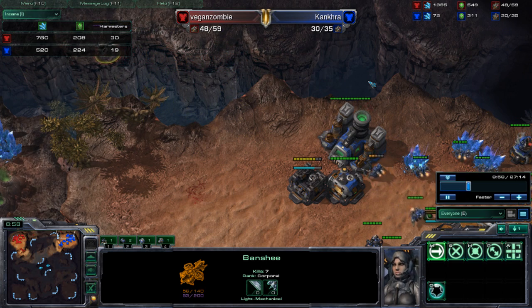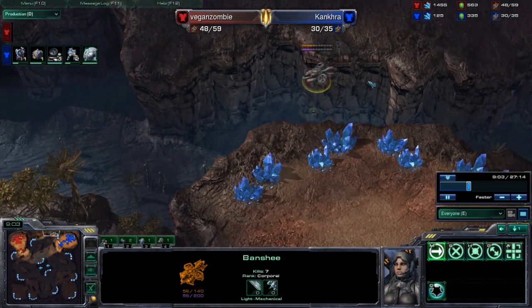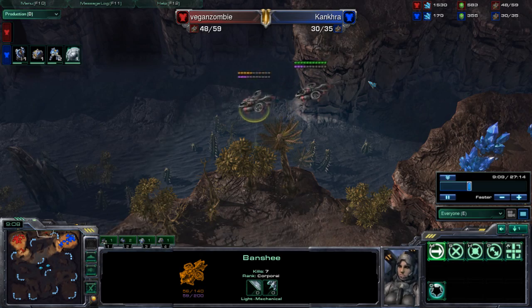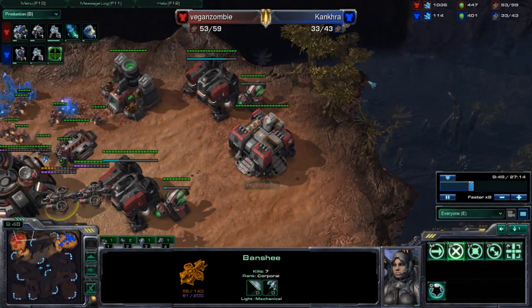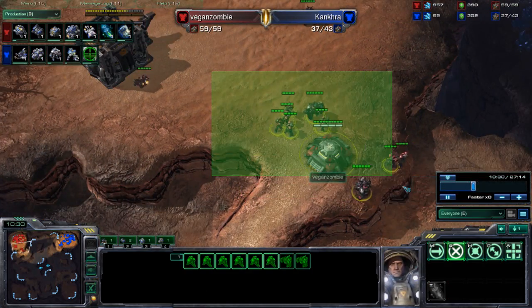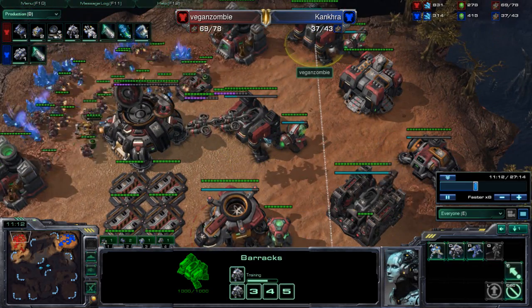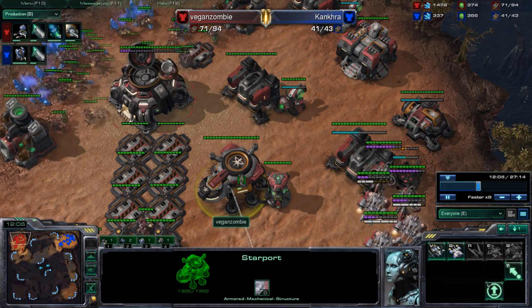I'm the red Terran, Vegan Zombie, and he's the blue Terran whose name I don't know. Let's speed this up again because I know those banshees won't do much else. I'm defending the front because of the banshee threat, and I've done a swap for the reactor and the tech lab so I can start building out of two racks.